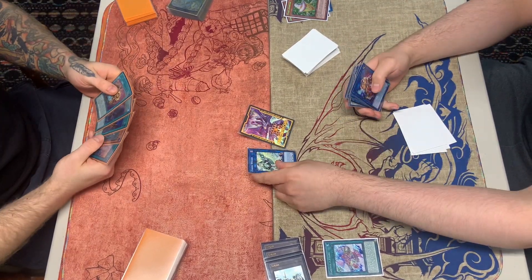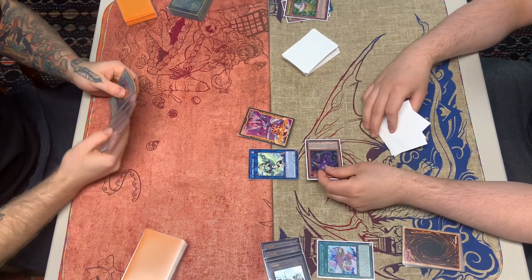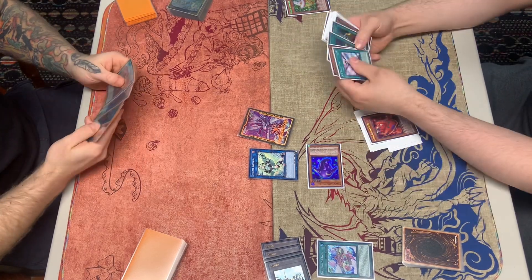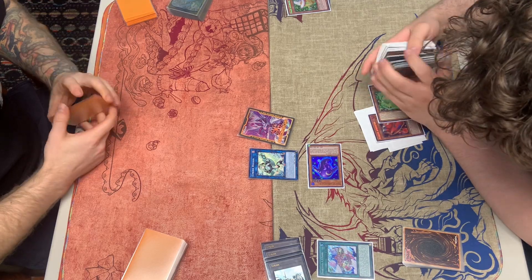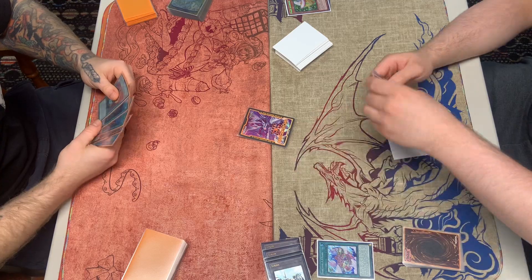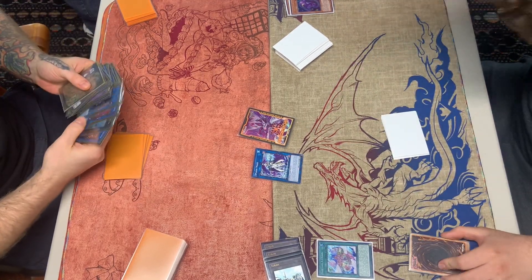We link two off into Wicked — actually, we activate AI Land's effect, summoning out Doyon. Wicked's effect activates, banishing Dark Infant from our graveyard. Doyon adds back the Light, and then we get Wind and link two into Splash Mage.